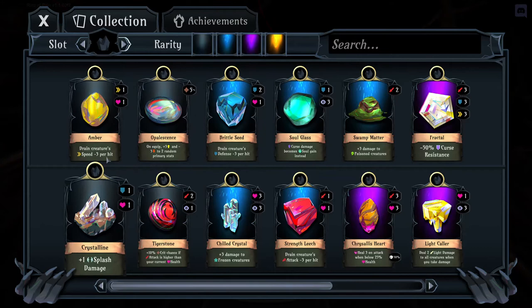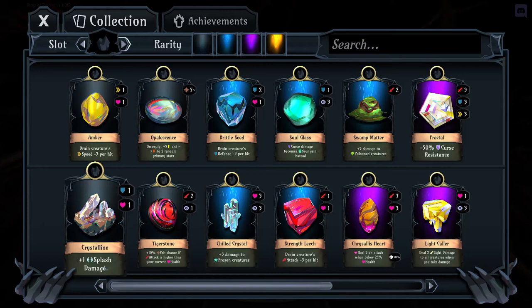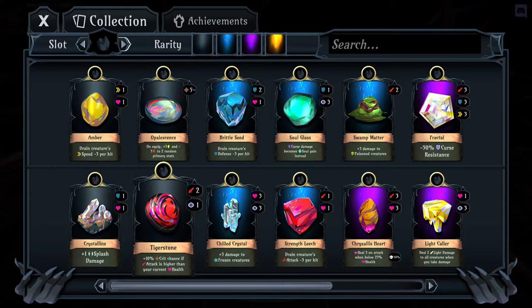Stones are very important for the early game. Tiger Stone gives attack and some crit chance. Crystalline gives splash damage, which is huge in this game. Amber drains creature speed every time you hit them. Blessings needs to be unlocked so leave that alone for now. These are especially important early on because that's where you'll spend a lot of time. You're going to lose a lot of runs — that's the point. Ring of Pain is meant to be very unforgiving and difficult for new players coming in.